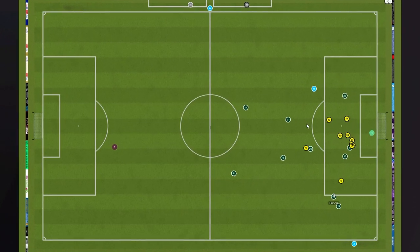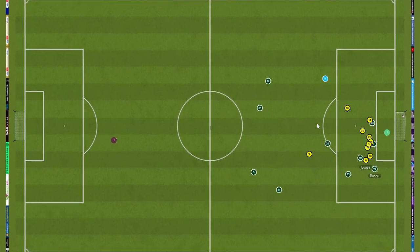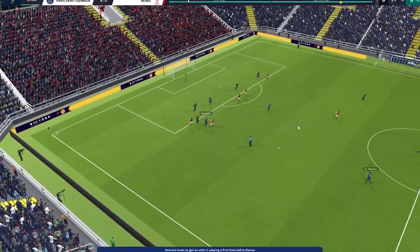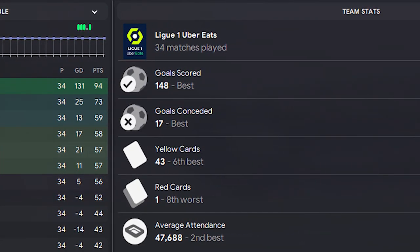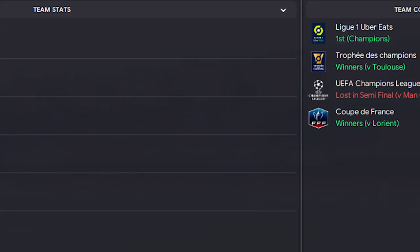Today I bring you the best 4-2-4 FM23 tactic that shattered records. First stop PSG, where its formation averaged over 4.3 goals per game, helping us secure the French League title, the Trophy du Champion, and the Coupe de France.